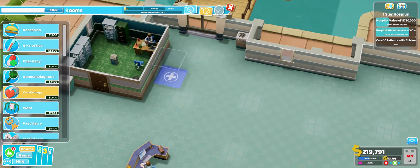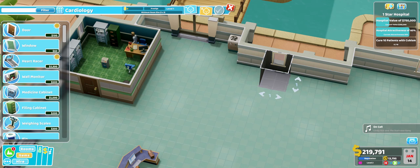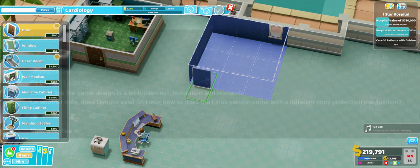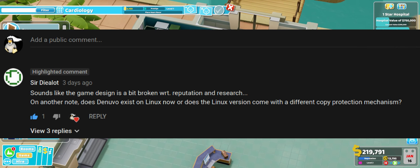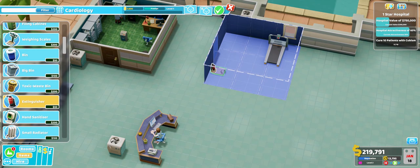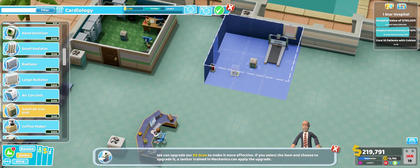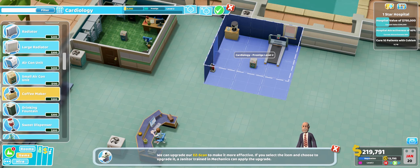Greetings ladies and gentlemen, this is Callistophilus and I recently released a quick guide video for surviving as a manager in Two Point Hospital. On that video I received a comment from SirDialot who stated that the research and reputation mechanics seemed a bit broken in the game. I wanted to reply directly to that comment but the response would simply be too long for anyone to actually read, so I thought I'd make a video out of it and elaborate on the topic a bit further.